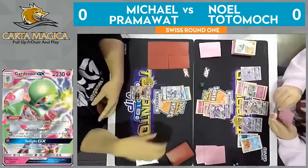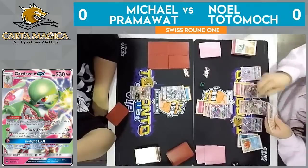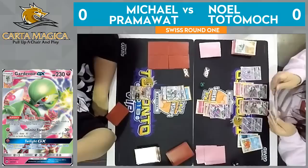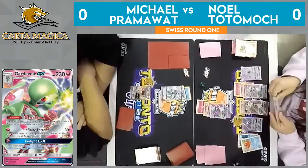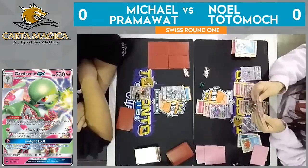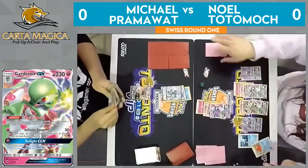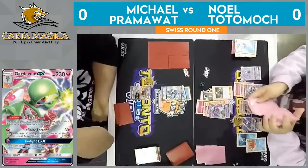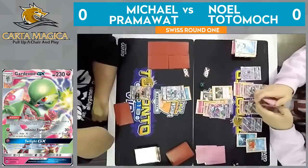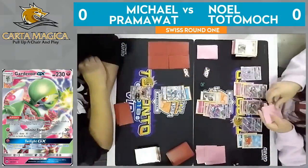I don't know that he'll play that necessarily — he might just be trying to thin out his deck a little bit to maybe go for an Abyssal Hand. We'll see the third Gardevoir come down. Like I said earlier, Noel wants to normally keep Kirlia or Ralts in place so that he can get Gallade back into play if another Baby Ninetales comes out. But looking at Pram's side, he has two GX Pokemon in play. Noel has four prizes left, meaning he just needs to take knockouts on the two Pokemon on Pram's field.